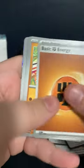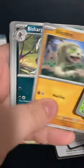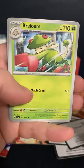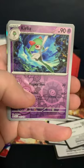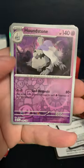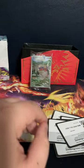Water — fighting it is. Sandile, Cacnea, Silicobra, Bisharp, Breloom, Kilowattril, Greedent, Curlia, Houndstone, and Professor's Research. So now I have one of each Holographic Professor's Research. Pretty sick.